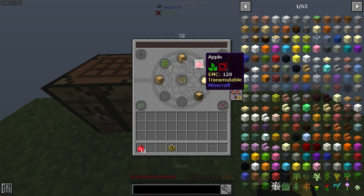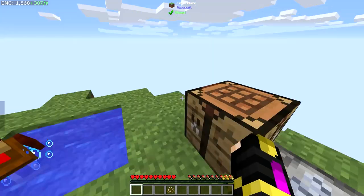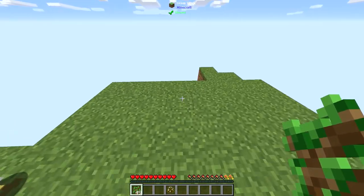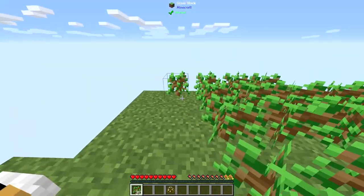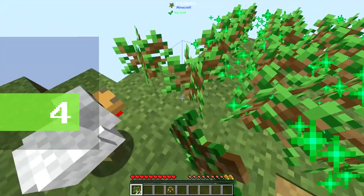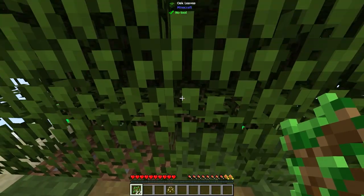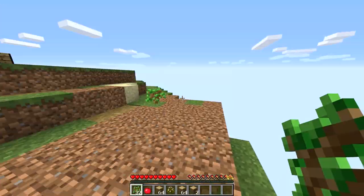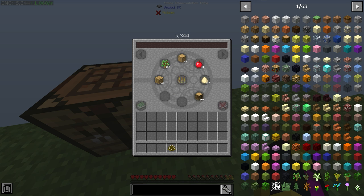If I want apples instead, I can put the oak back and get 12 apples because an apple is worth 128 EMC. So I need more saplings — I'll pull out 49 saplings and lay them all out to get more wood. This should be a good way to farm EMC. I'll just crouch and all the trees should grow in — that's a lot of wood. Two stacks of wood in just seconds, and then I can dump it all back into the EMC table.